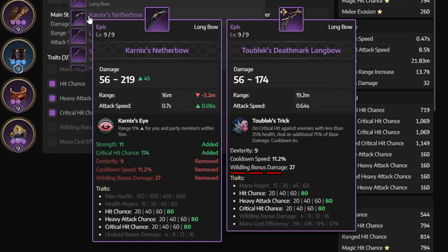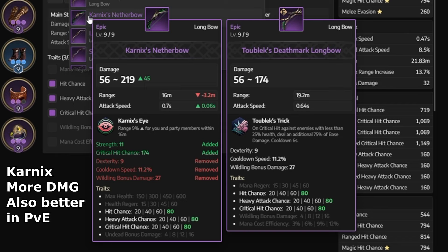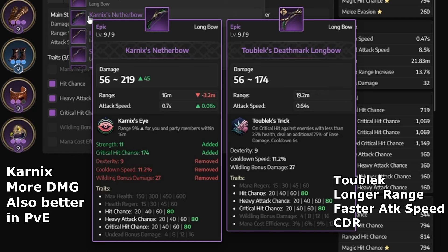2 Black has Dex and cooldown speed. The Wilding bonus damage can be ignored. But because of the Dex, and both Talus staff and 2 Black staff have Dex, you kind of have to push Dex to 70. So with longer range, higher attack speed, and high CDR, 2 Black is going to offer you easier gameplay. It's more convenient because it's long range and fast-paced. So yeah — Carnix is for more damage, and 2 Black is for longer range, making it more convenient and fast-paced gameplay.